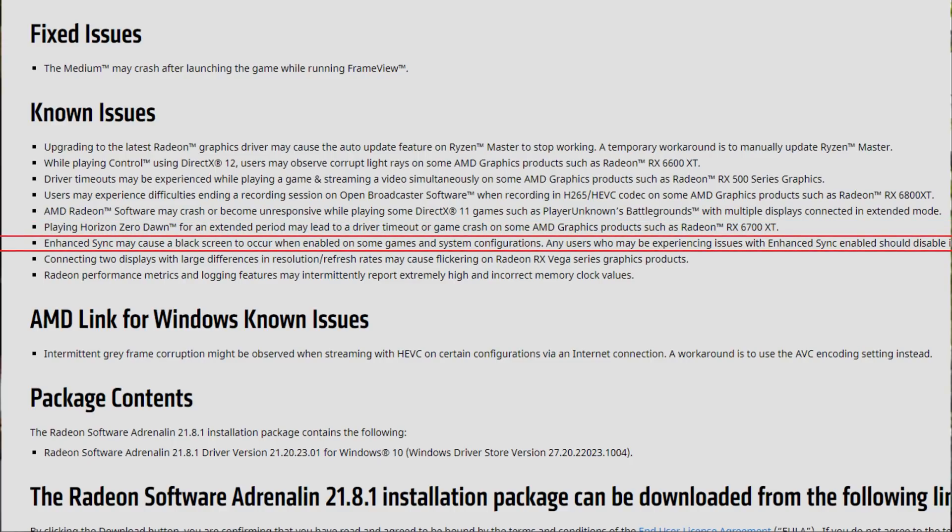There are also some issues with Horizon Zero Dawn, and the Enhanced Sync feature may cause black screen issues — a problem that has been happening for over one year. Officially, we only have one fixed issue, yet several known issues are acknowledged to be fixed in the future. There are far more known issues than fixed issues, which is definitely not a good sign, though some users have told me that issues from 21.7.2 were actually fixed with 21.8.1 unofficially.